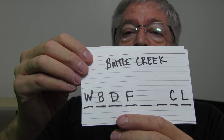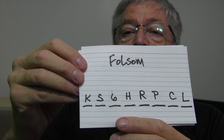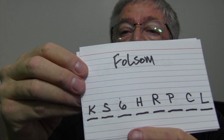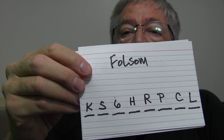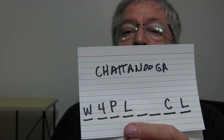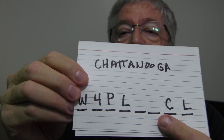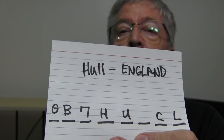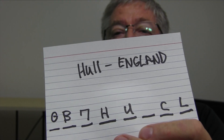Here's Battle Creek, where my buddy Terry N8LN is: W8DF and CL. Here's one in Folsom, California — KS6HRP — and CL for C module and Link. All eight spaces in the hangman are filled up in that one. Here's my repeater W4PL, going to Charlie module link. Yes, you can do this internationally — here's GB7HU and the link information. That's Hull, England, close to where my uncle lives. Those are just the basic commands.